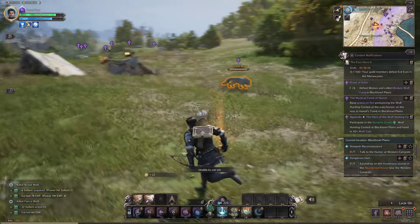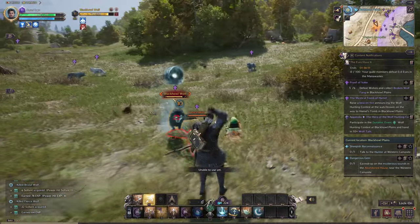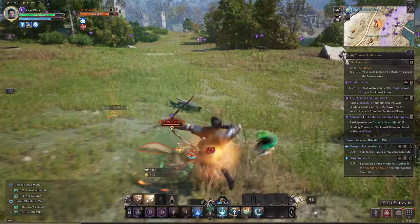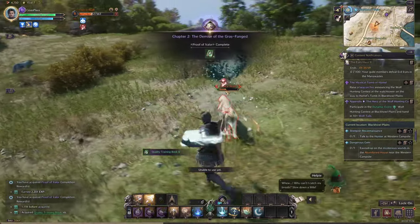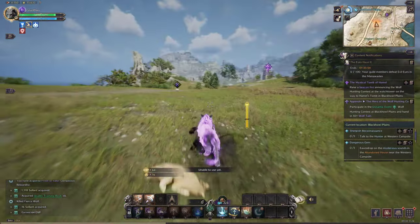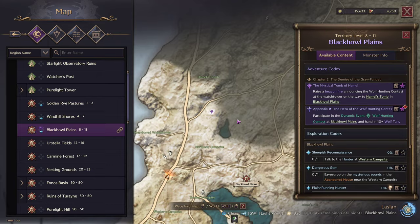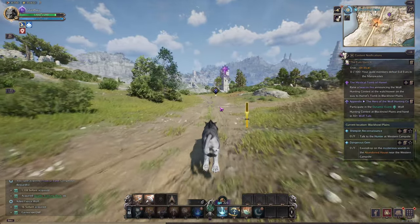The wolves definitely have more health than some of the other enemies I've fought so far. Only needed one more. The broken fang is collected from ferocious wolves that inhabit the Black Howl Plains — only intrepid hunters can acquire this material, symbolizing the death of Iscale the Gray Fanged.